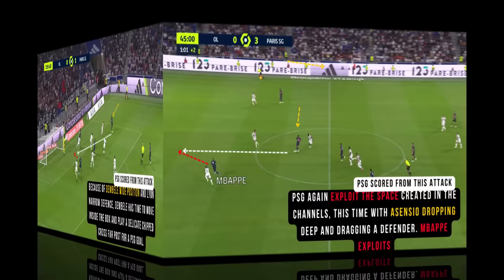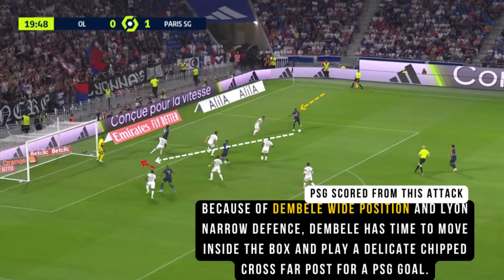PSG look to take opportunities and exploit spaces they create between the opposition defenders. If a channel doesn't appear, they will look for quick combinations where they can play one-two passes, or look to play pullbacks and delicate crosses into the box.